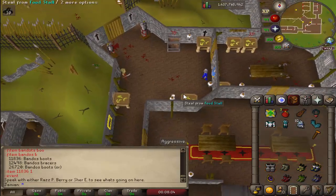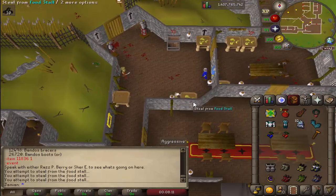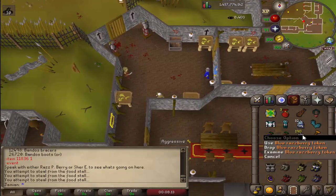At the event, the Thieving Stall can now give you tokens. It also respawns faster — it used to respawn pretty slow, but now it's faster. And there it is right there — it's tokens.